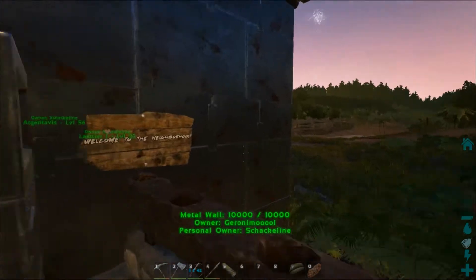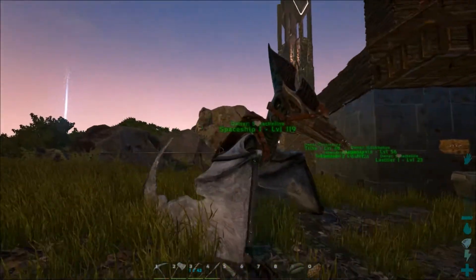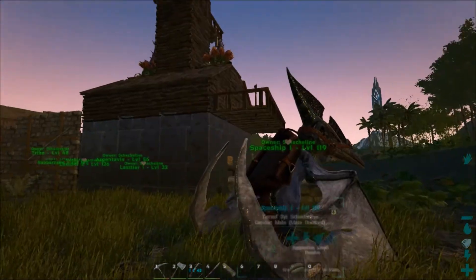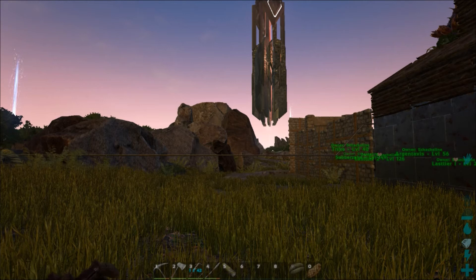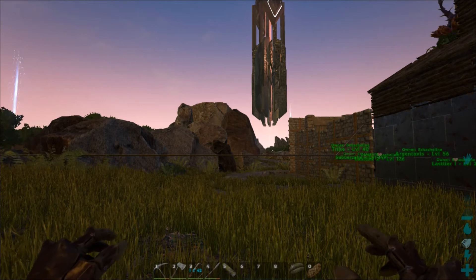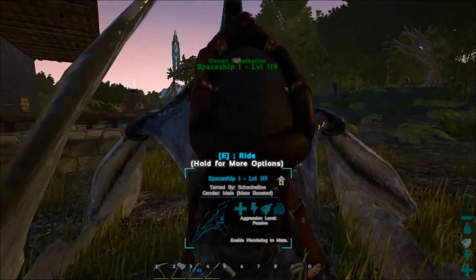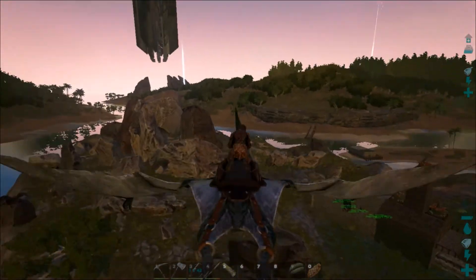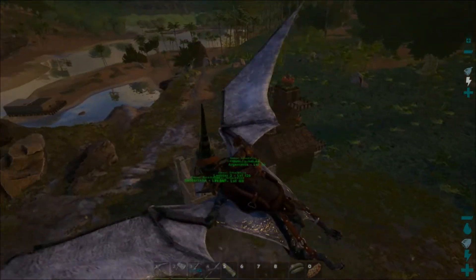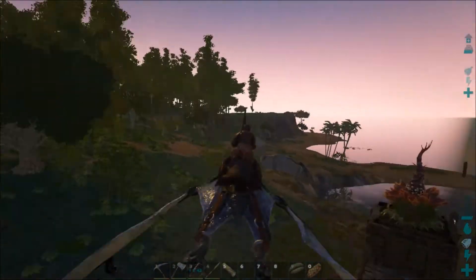I'm looking forward to building a new one — just build all the metal walls and then get the whole structure going with thatch walls and everything, then immediately replace it with metal so that it looks better. Yeah, that's my base. And if you have any suggestions on what could be better or worse, or any questions, you can ask them right away.